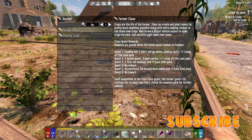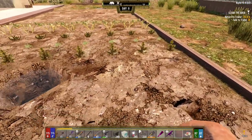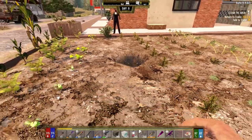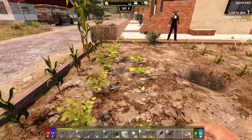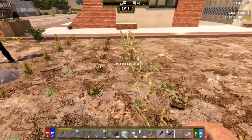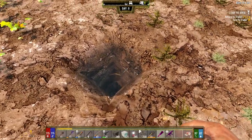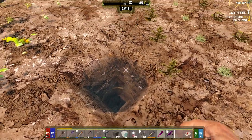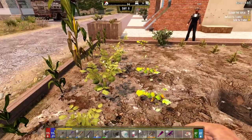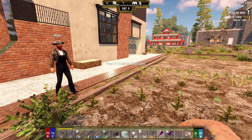The journal talks about farming and tells us we can grow something within four blocks of a water source. What I started here is a nine by nine grid — nine blocks north, south, east, and west — and we can plant in each direction and everything seems to be growing. In the center we have a rain catcher. I put it two blocks down because a water block spawns above, and it will flood if you put it any higher than that.